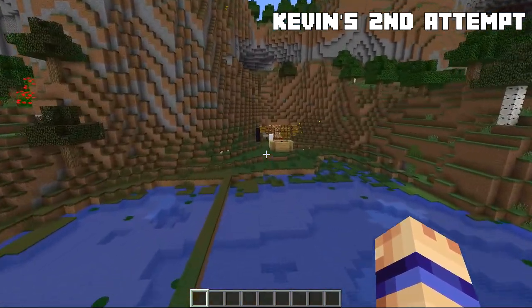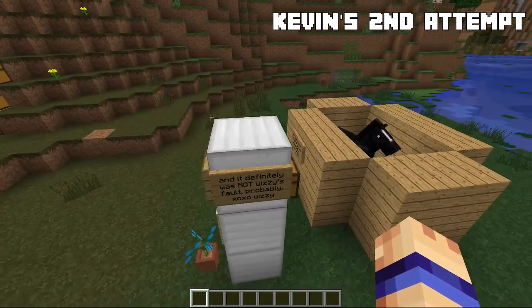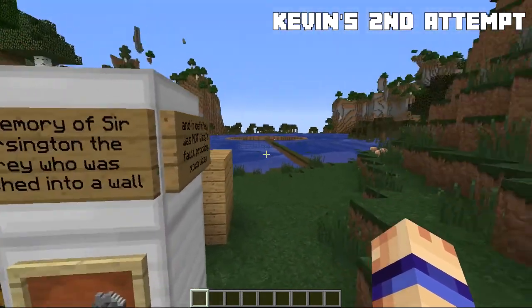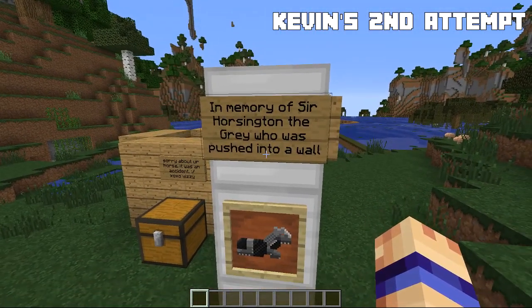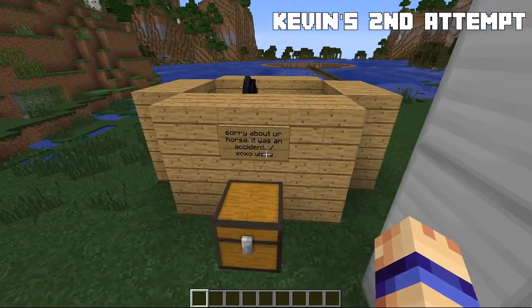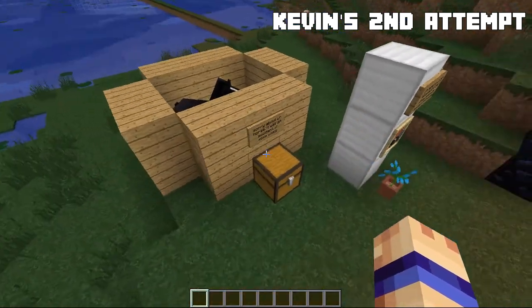Real quick, before we head out from over here, we've got this horse here — 'In memory of Sir Horsington the Grey, who was pushed into a wall.' So it looks like Wizzy killed my horse and brought me a new one, with a nice little diamond horse armor. There we go.